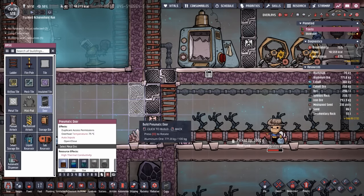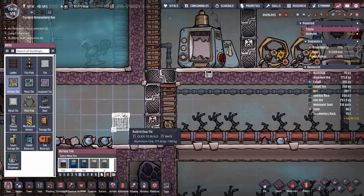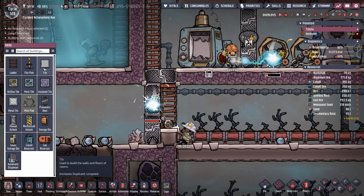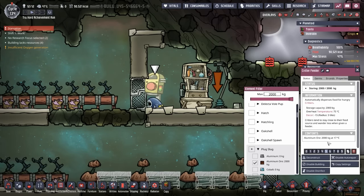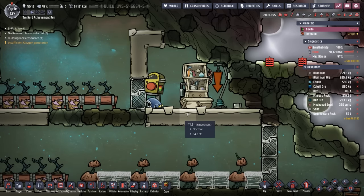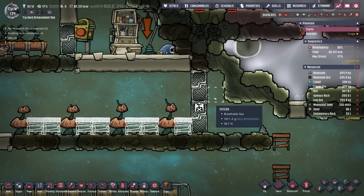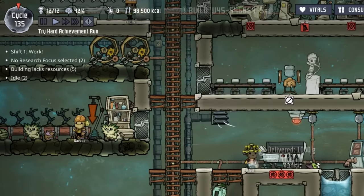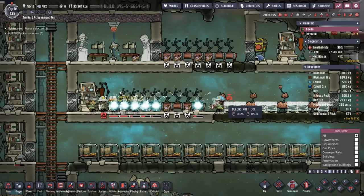So I'm actually going to destroy a bunch of pneumatic doors. Normally I put two pneumatic doors on top of each other because it only costs 100 ore versus an airflow tile that costs 200. We do normally want all the gases to be free flowing through these doors, but because we're hurting on metal, we're going to use normal tiles here. For all that door destroying, we received about two tons worth of aluminum ore. We're going to feed it to our smooth hatch, which will allow us to enjoy a 75% conversion versus the 50% by using the rock crusher. We're up to 82,000 calories worth of pickled meal, which tells me the barbecue has now kicked in.